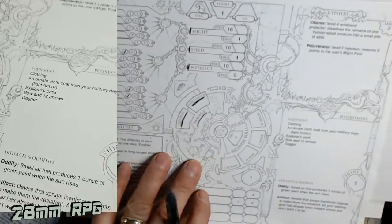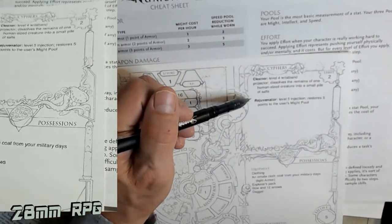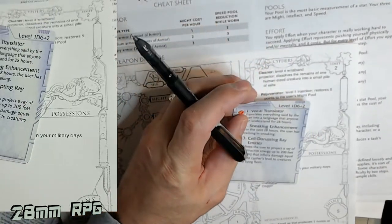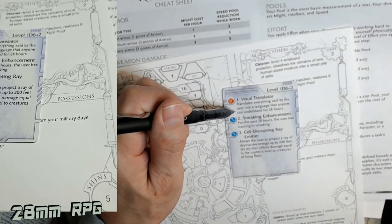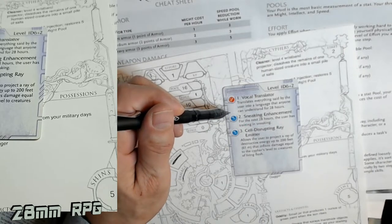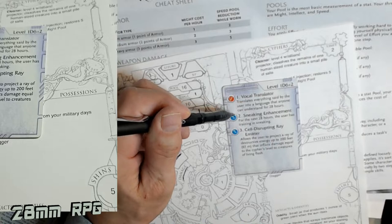The equipment is fairly standard - a pack, bow, dagger, ornate claw coat from military days. These are Cyphers. I use cypher cards to pull up for making treasure or things found. This one here is a Vocal Translator. As a game master I can make this into a pill, a mask, an attachment that goes onto your throat, a creature that attaches to your throat and talks for you, or something you stick in your ear like an earworm or an electronic device. It's up to you as a game master how you want to portray your Numenera world.